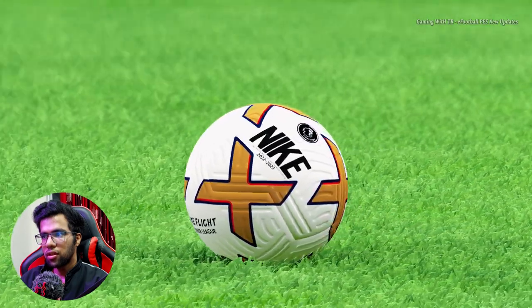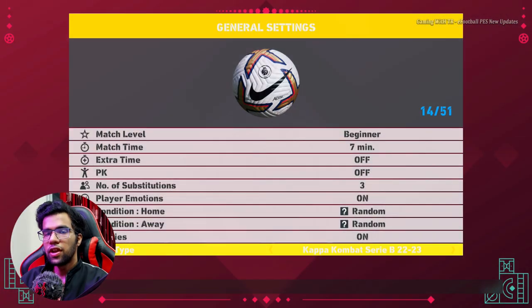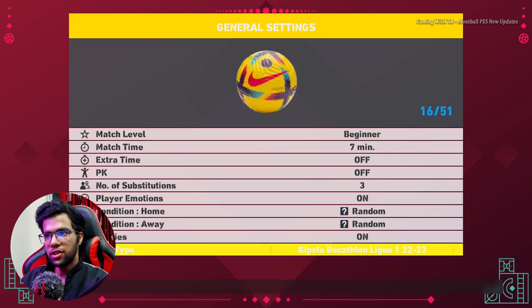I will show you the ball numbers. When you are choosing manually, in number 14 here it is — that's the white one. The name is not perfect but you can ignore that. In number 16 is the yellow one. You can also ignore the name, just use the ball.